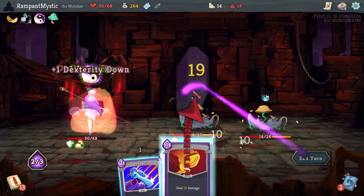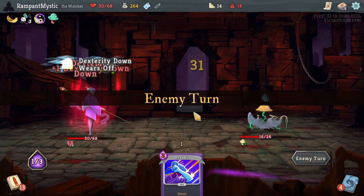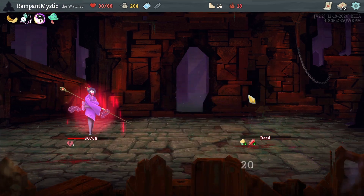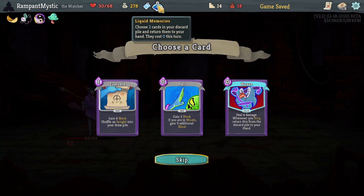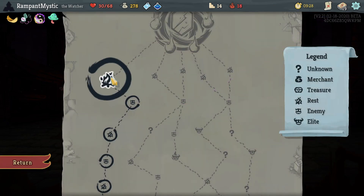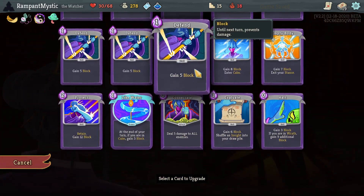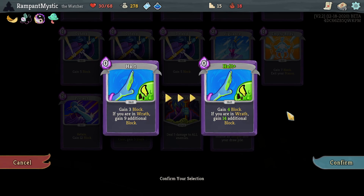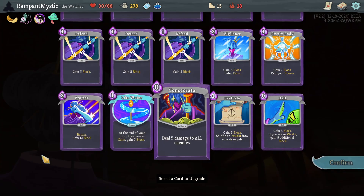Absolutely. This is glorious — one of them is not attacking. It's exactly what we want and we should have lethal here. Liquid Memories, which will bring back two cards. Definitely Halt here. Speaking of which, it should probably be upgraded. It's either that or upgrade the Vigilance or the AoE. I think it's going to be the AoE maybe.